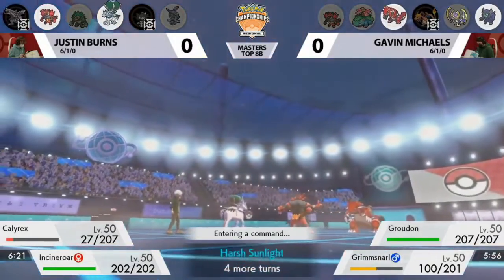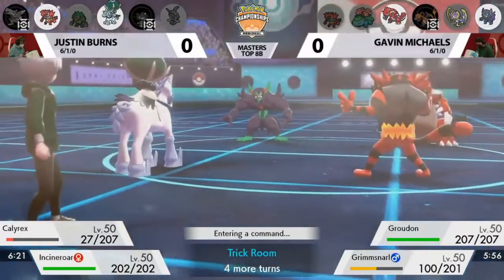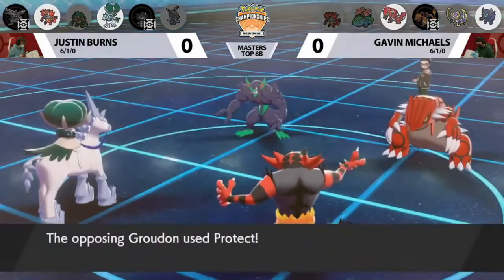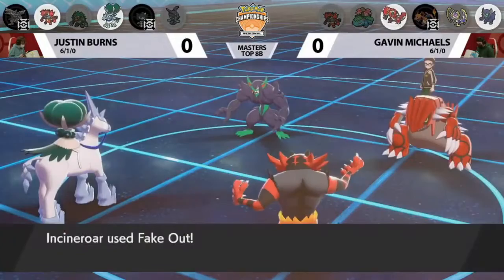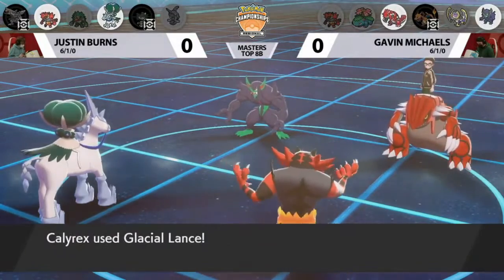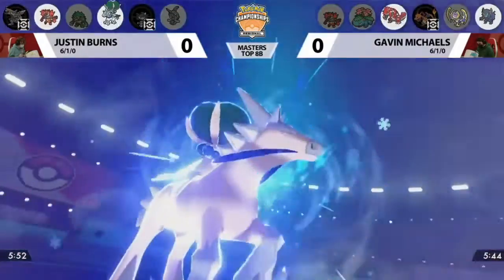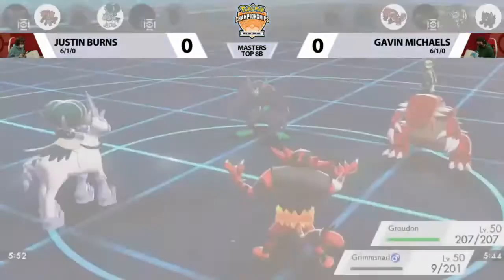If you are Gavin, you can still theoretically switch out Groudon to reset your Intimidate drop, but that would essentially let Lunala take the Glacial Lance, which would be pretty dangerous. Protect is the call for Groudon — in case Calyrex goes for Glacial Lance. That's also why you protect: you don't want to get hit by Fake Out from Incineroar. Glacial Lance only connects on Grimsnarl, and with Reflect still up for a couple turns, it's not enough to knock out Grimsnarl.